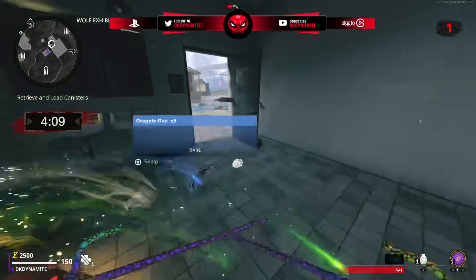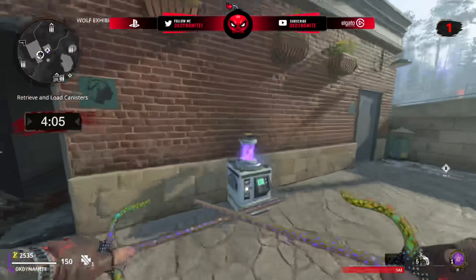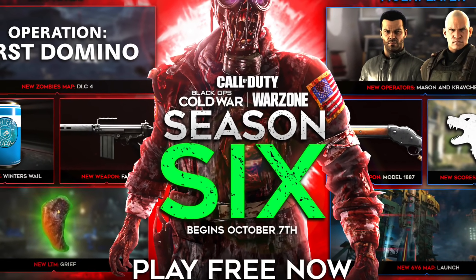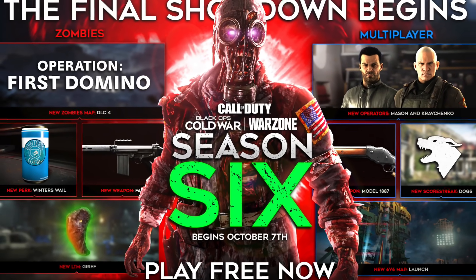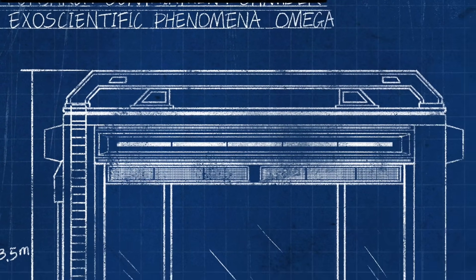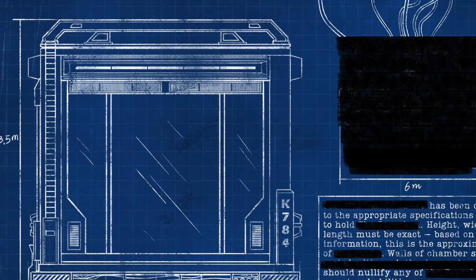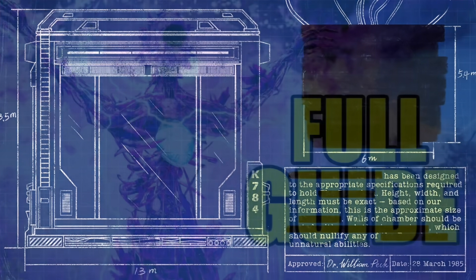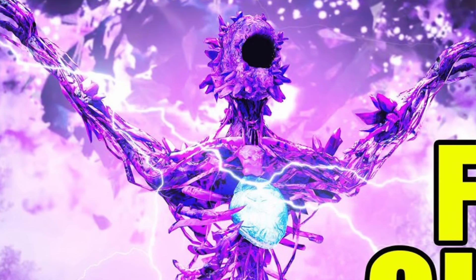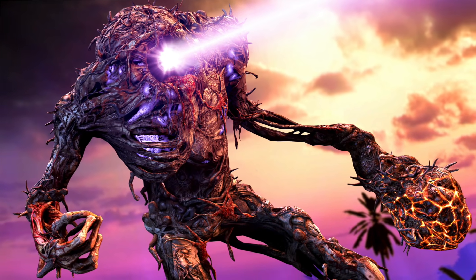A couple of days ago we got a new teaser for the final round-based map. This teaser holds a lot of weight — there's a giant trap hinting at a giant boss we're going to face in the Red Light Green Light facility, the Forsaken. The Forsaken is going to be huge, probably on par with Legion and Orta in Outbreak, maybe even bigger than both of those combined.